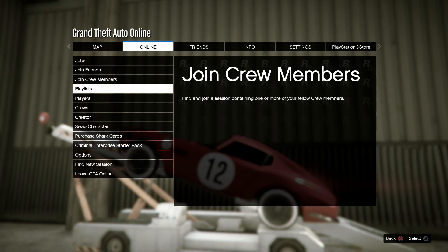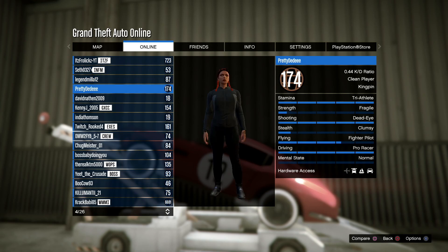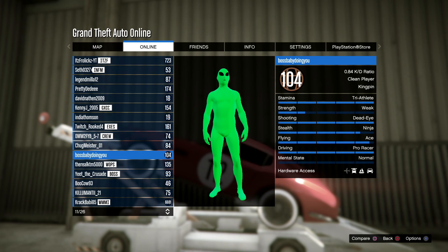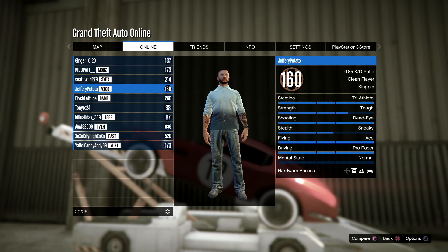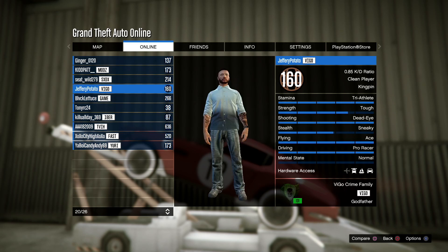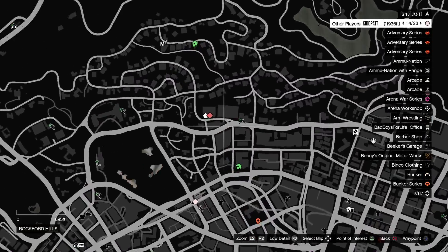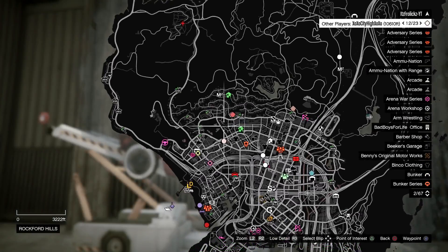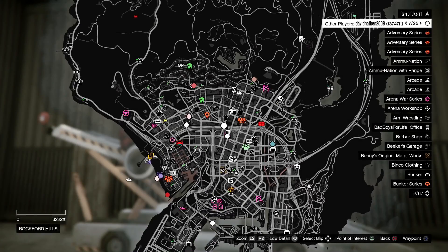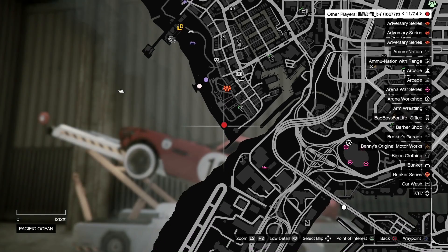If you want to check another way, go to the players list in your pause menu and just keep scrolling down. On the right side it'll say mental state. Most people will probably have a normal mental state, but you'll come across a few that say psychopath, deranged, or something like that, which means they like to go around killing people. If there are only three or four players, figure out where they are and what vehicles they're in. If there are six or seven people with a very high mental state in a full lobby, I would suggest leaving and finding a new one.